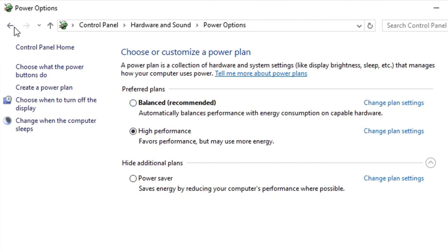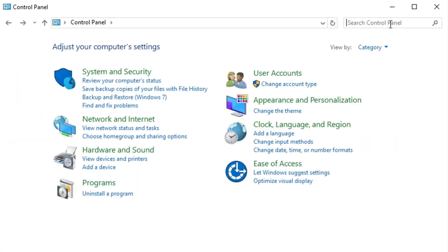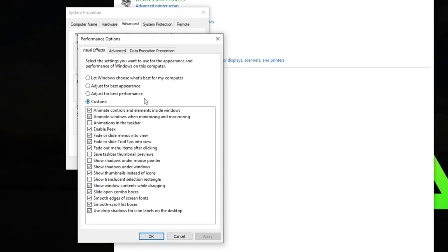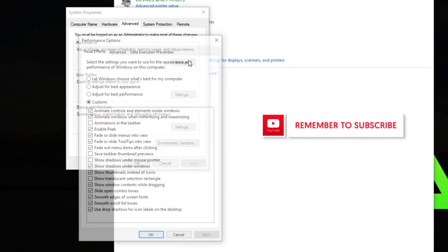Once you have it on High Performance, you're basically good to go. Click Back, then clear the search bar and type in 'advanced system settings'. Click on 'View Advanced System Settings'. Make sure you're on the Advanced tab, find the Performance box, click Settings, and then click 'Adjust for best performance', then Apply and OK.